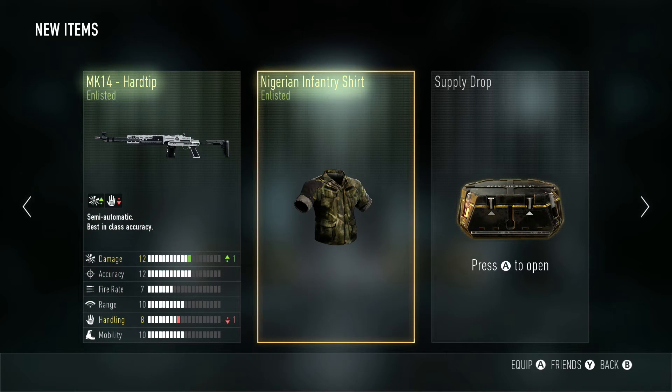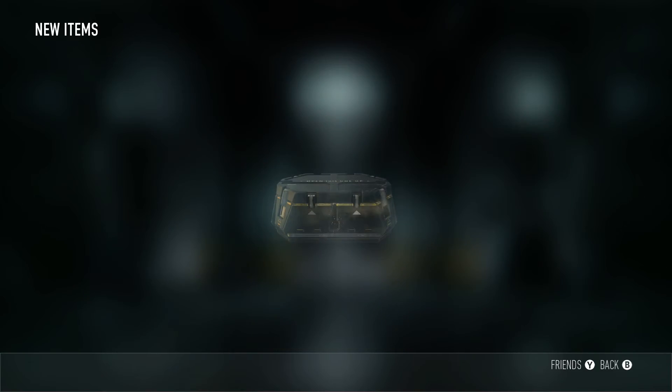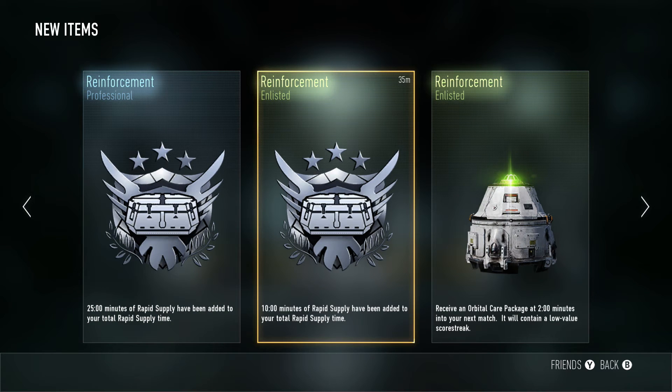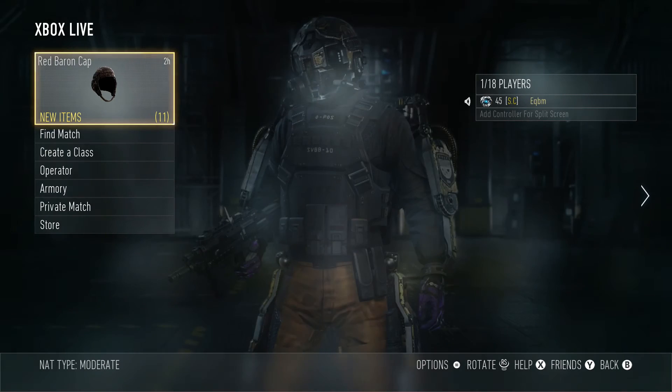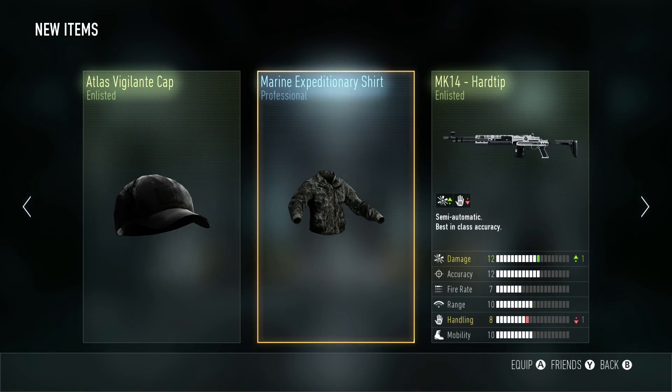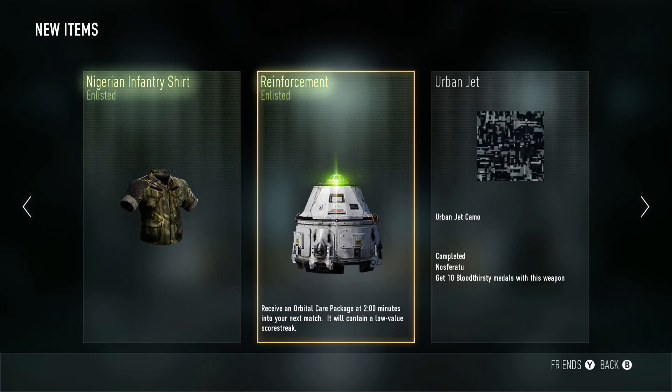I don't want the MK14 hard tip! I've gotten that before in one of these videos, and I don't want a stupid Nigerian anything. I just got three reinforcements — what the heck. Well, at least I can get supply drops quicker now. Okay, let's just go through these: trash, trash, trash, trash, trash, trash, trash.